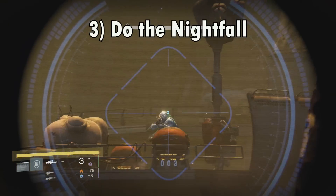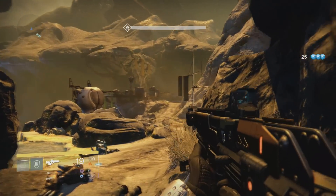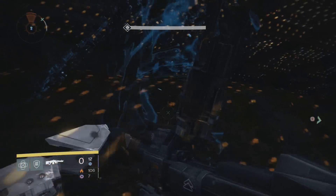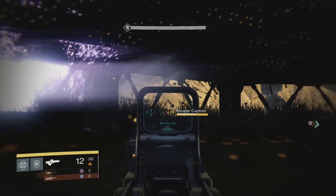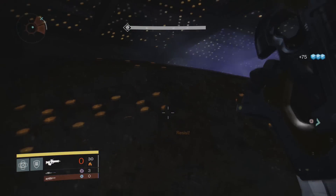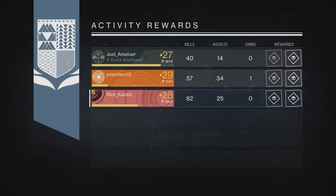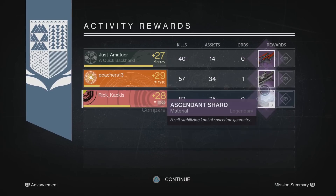The third most common way to get an exotic is the Nightfall. It can be pretty hard to beat, especially if you're lacking elemental weapons, but there's almost always an exploit to kill the boss. At the end of the Nightfall you're guaranteed purple or better. Unfortunately one of those purples can be Ascendant materials — I did the Nightfall three times this week and twice got Ascendant Shards — but I've heard the Nightfall has up to a 30% chance to reward you with an exotic.